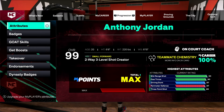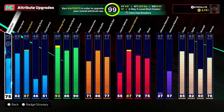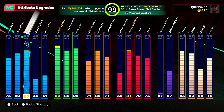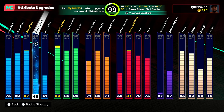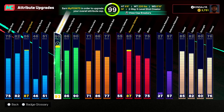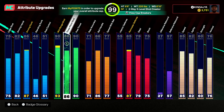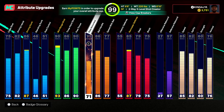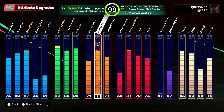Here are my attributes and where I put my cap breakers — you can pause to read. I have a close shot of 75, layup of 82, dunking 87 with the cap breaker, originally 86. Standing dunk 46, post 51. My mid-range was originally 90 but now it's 93 for Hall of Fame set shot shooter. My three-ball is 86 and I'm shooting pretty well with it. Free throw is 90.